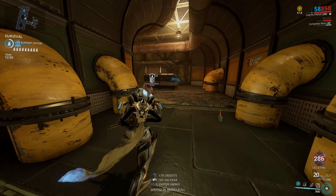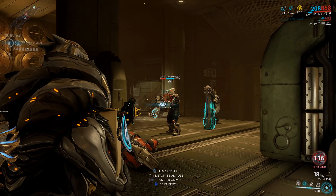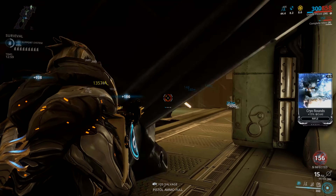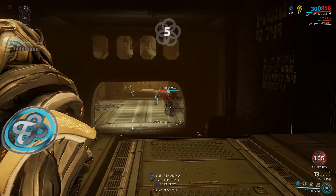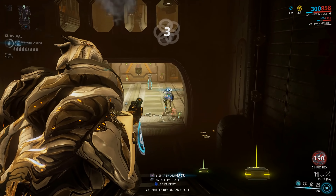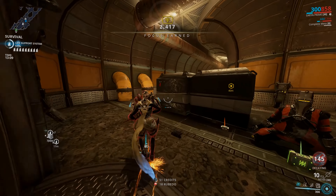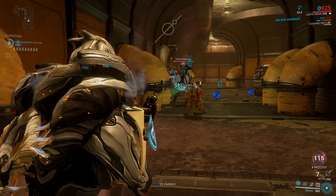But — and this is a big but — when spores are on enemies you can see the damage numbers ticking away anyway, so you don't necessarily need this mod to see where enemies are. And mods like Animal Instinct exist for companions, until those companions die and the effect no longer works. So you could use it in place of that or in place of Enemy Radar.